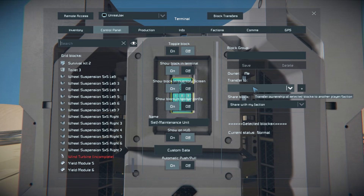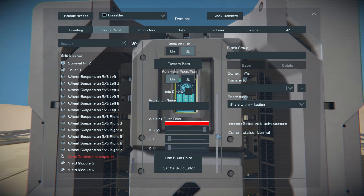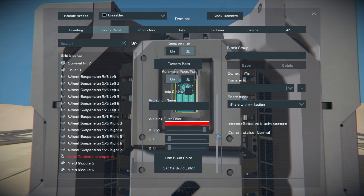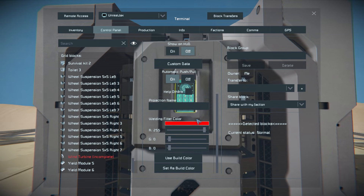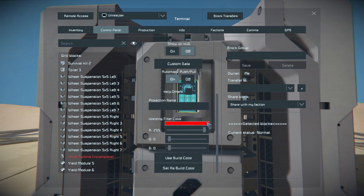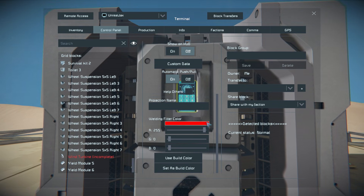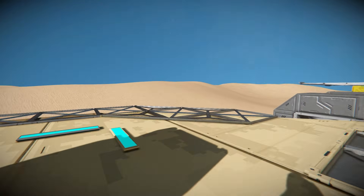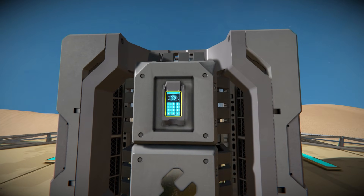Coming up to it on the inside, this is all we get — very different compared to the Nanobot Build and Repair System, because we've got barely any controls, given how simplified this actually is. So down here we've got our filter color, which is what you want to exclude from being welded up. Say you want to have some unfinished blocks — unfinished armor panels acting as railings, or just decorative pieces, much like the windows all around here — you just paint them in that color and it will simply ignore them.